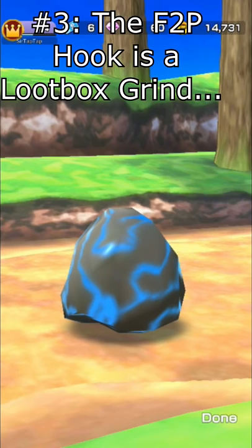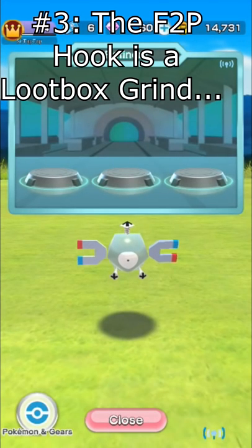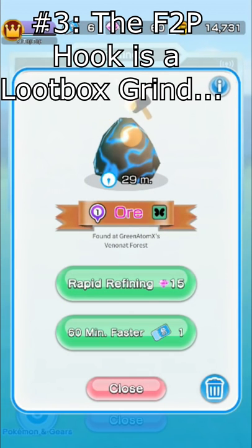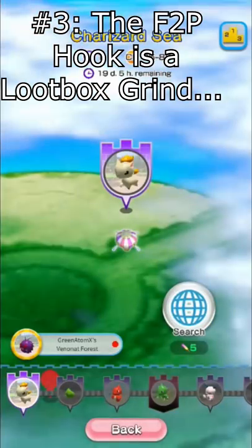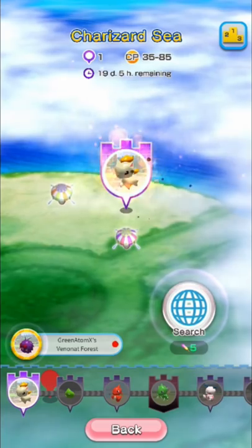That brings us to number three: ore is your main free-to-play hook in this, unfortunately. Ore is basically a loot box that you have to wait to open. Isn't that joyful? This one doesn't seem too bad — 30 minutes. But the actually good ores that you get take 10 hours to crack. So that is your main free-to-play hook; be aware of that if that sounds bad.